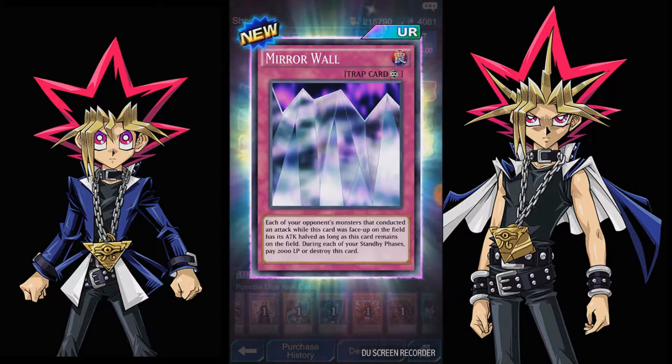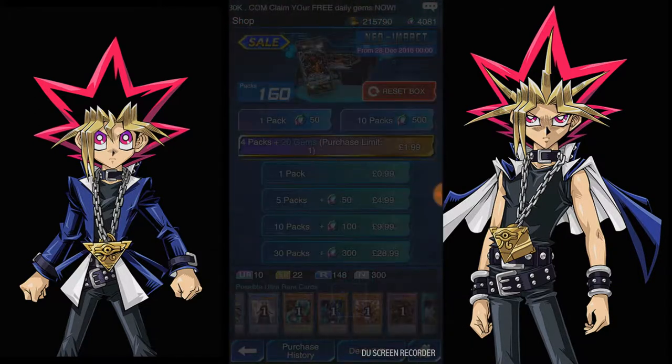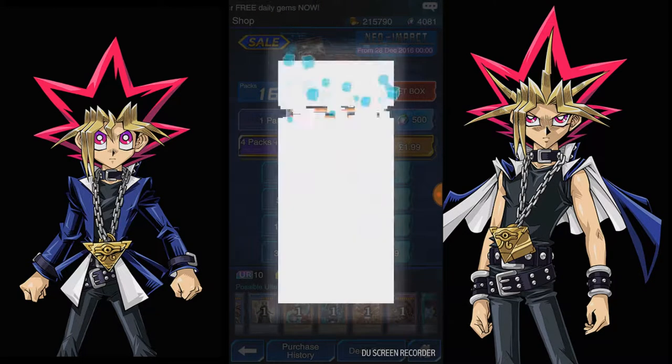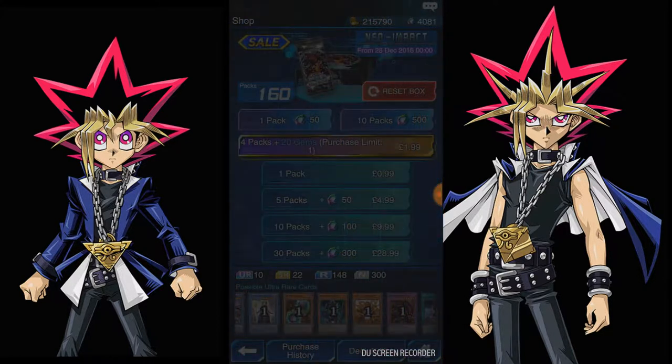Yes! I got Mirror Wall — one of the things I wanted! Each of your opponent's monsters that attacks while this card is face up on the field has its attack halved as long as this card remains on the field. During your standby phase, pay 2000 life points or destroy this card. Such a good card! So good!